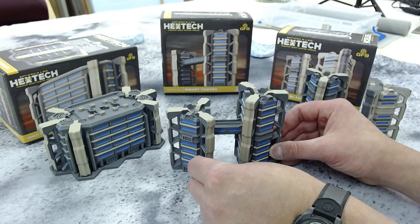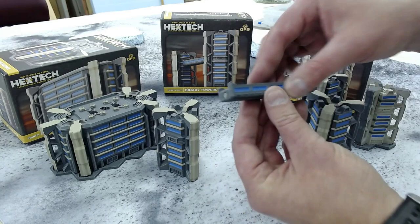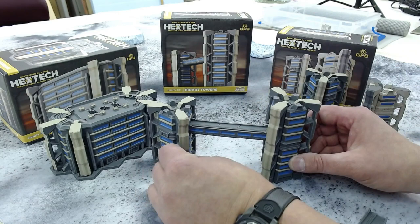It just gives a really cool look to your battlefield having a sky bridge like that. It comes in two sizes: a small one, and then my favorite — a really nice long sky bridge. It's about three to four inches long. I like this one more just because it creates some separation between the buildings and gives a really nice drawbridge feel to it.